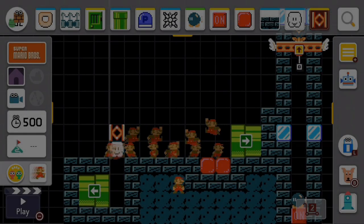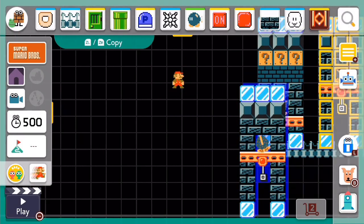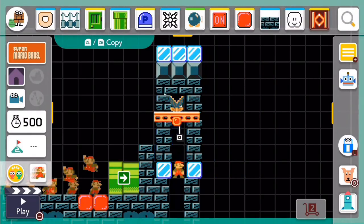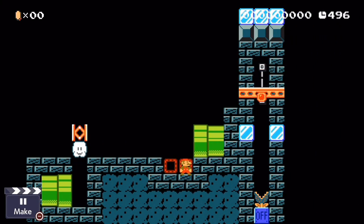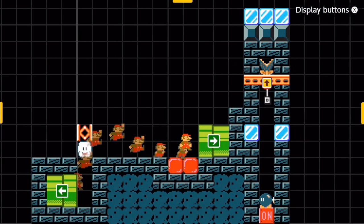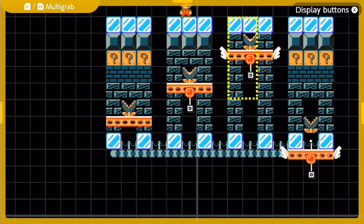Now we replace tower number four with tower number three at the same height to take off yet another frame. Once again, we successfully make it into the pipe, as odd as that may seem. Let's try taking off another frame. All we do here is replace tower number three with tower number two. Now, however, we see this is no longer possible. Thus, if we want to make the timer as strict as possible, we would go with tower number three at this height.